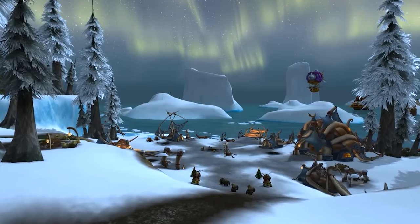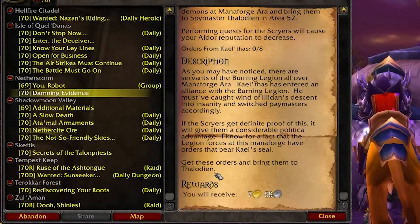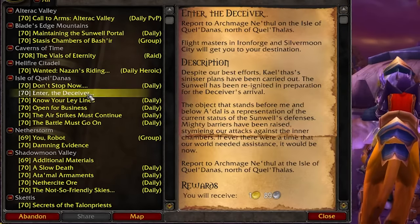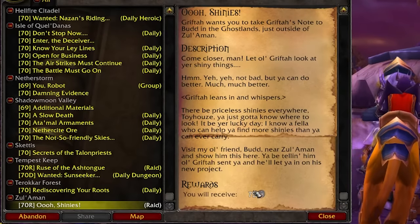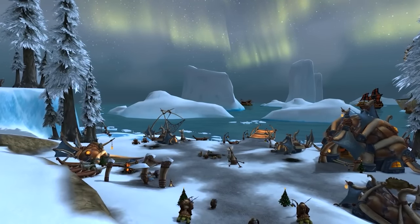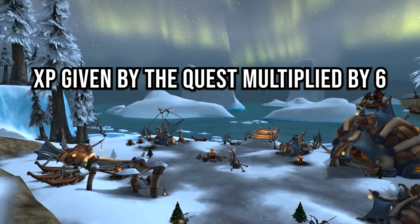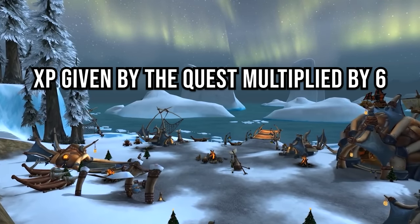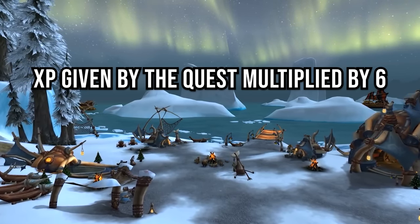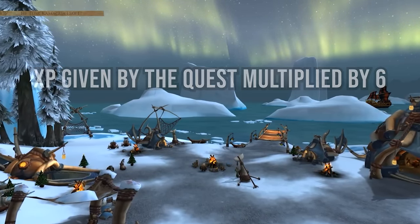Coming in at number 15 is questing at max level, which is level 80. Quests give you extra gold instead of experience points when you're at max level. For fresh realms this is a great method. Some other methods make more gold faster but can be more mind-numbing, whereas questing gives you direction and lore. The calculation for Wrath is experience given by the quest multiplied by six — that's how much copper you get. So a quest giving 22,000 experience would instead give you around 13 gold. Places like Storm Peaks or Icecrown are good choices.